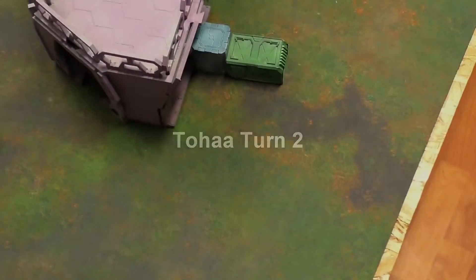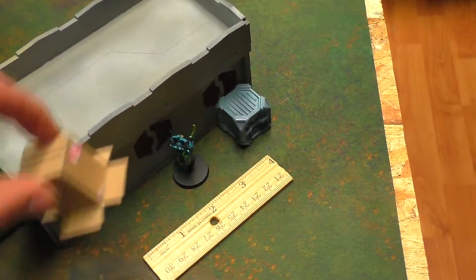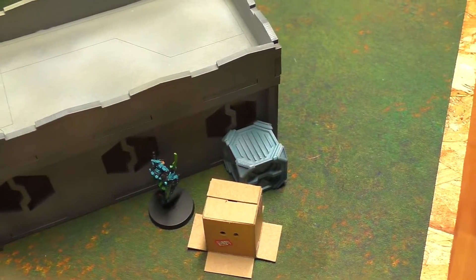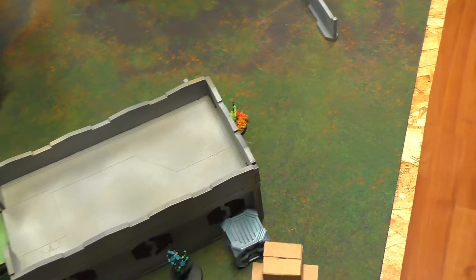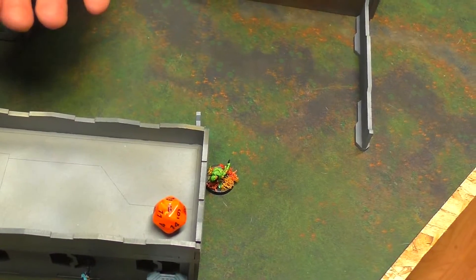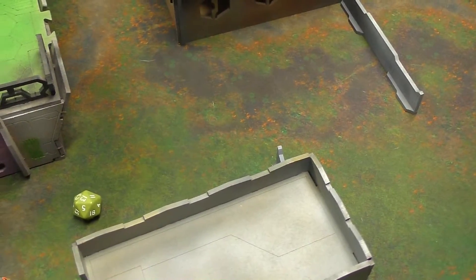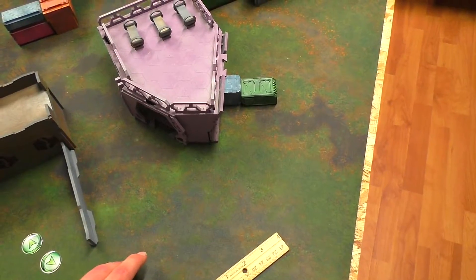Spending an order, activating that Camal marker. Just poke the corner — second short skill — any AROs? Second short skill. I'll discover — go for it. Firing in, I need BS 17. Brian's firing back. I have to crit him with his 10s — oh.